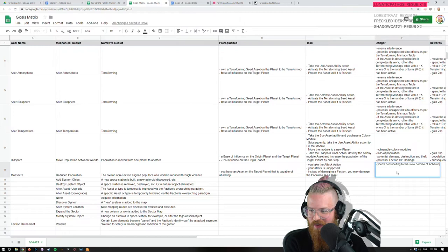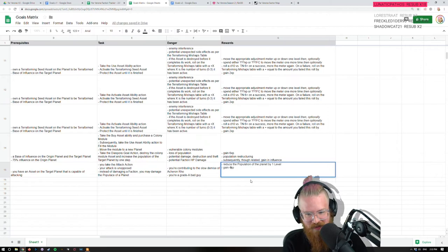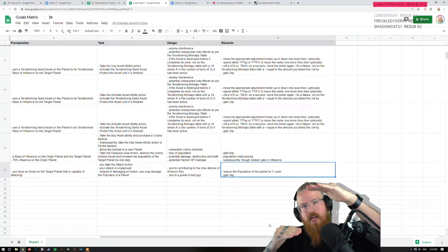You make the massacre action — maybe you just attack. If nobody's willing to defend them, the people are vulnerable. Danger: you're contributing to the slow demise of Acheron Row — you're a grade-A bad guy, you're gross. The reward is: reduce the population of the planet by one level, and then gain some experience. I kind of want to make this temptingly valuable.